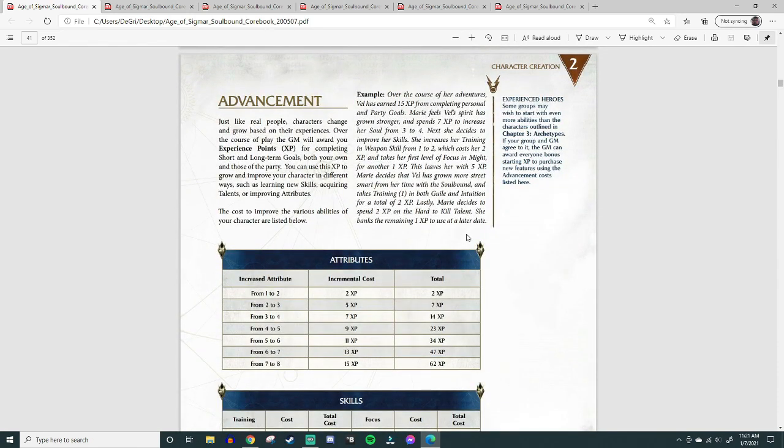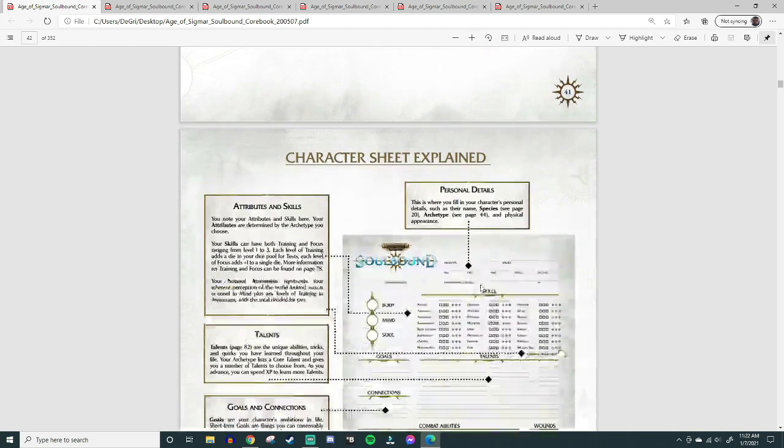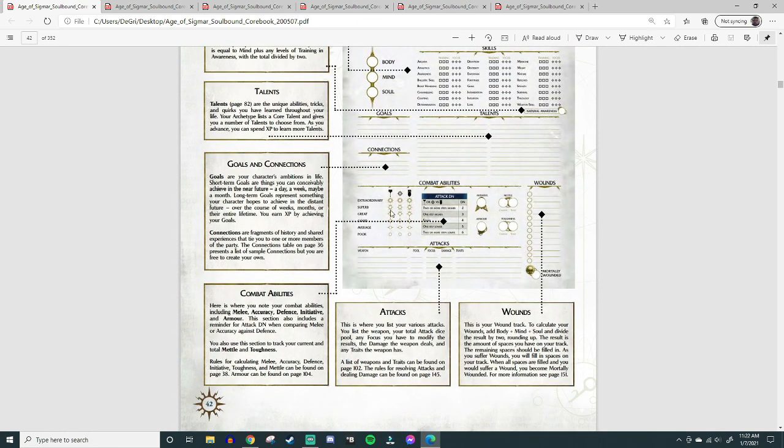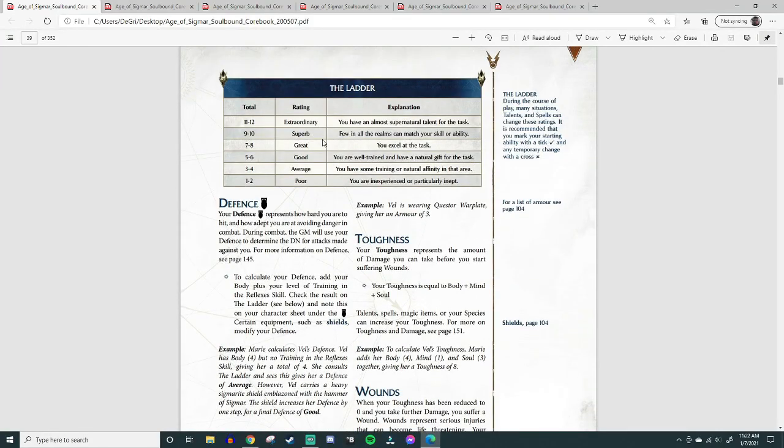Everything else in that section covers how to level up, which we're not worrying about right now. The part I found most confusing was the ladder — I felt it wasn't pronounced enough in the book. Just to recap: our Battle Mage's Melee potential is Poor, Accuracy is Average, and Defense is Poor. But these will grow over time as you pour experience points into relevant skills. They derive very simply from stats and training.